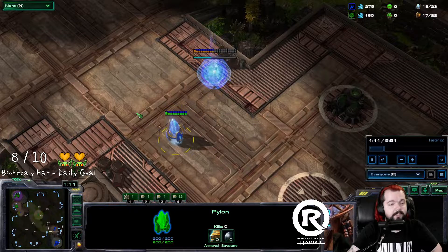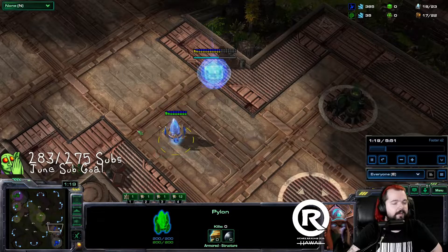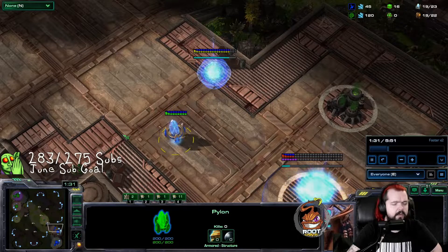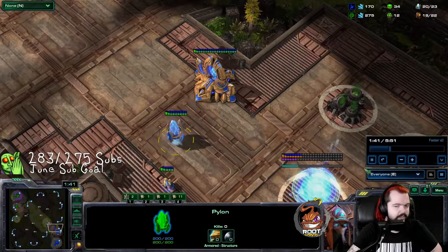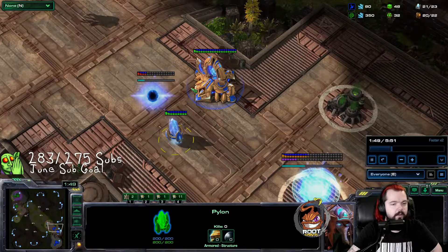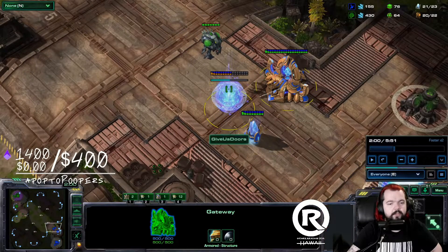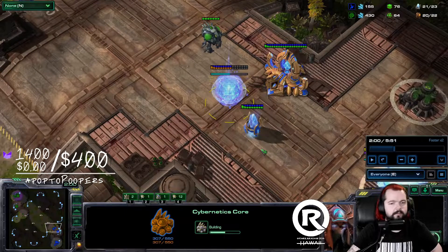Maps with ramps up to the natural form a concave with the buildings and your lings won't get as much surface area, which is typically bad. The exception is Pride of Altaris — it has a really difficult wall off there, making it very hard for Protoss to do it properly.